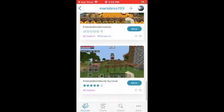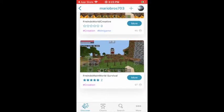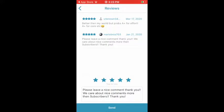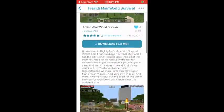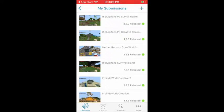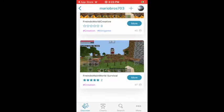There's the Friends World Creative with the Honey Block PvP thing, and the Friends Made World Survival — that's my first one that I did. Reviews, Shadow 2, Unknown32 — better than my World Plus. Props, A Plus for effort, A Plus for core, etc. My subscriptions are these, see? Told ya, I did it.